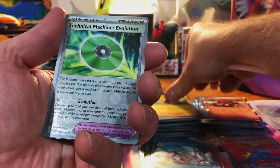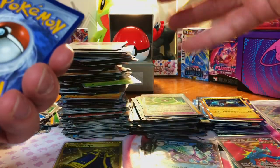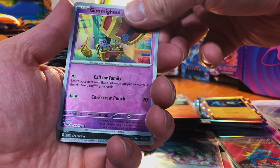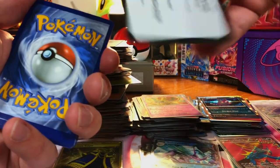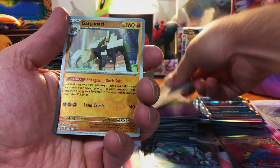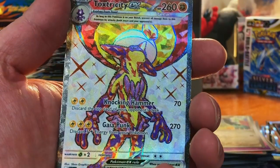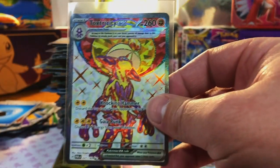Elekid, Technical Machine Evolution, and a Zekrom. We got a Charcadet, a Gimme Ghoul, and a Morpeko Hollow. We got a Honedge, a Barnacle — Toxtricity EX Tera Full Art! That looks super nice, I like that.